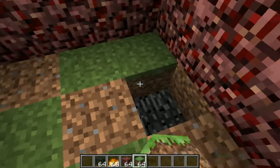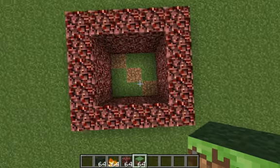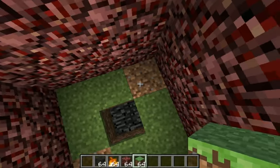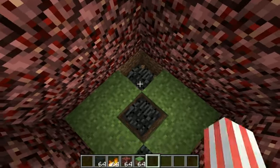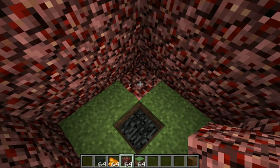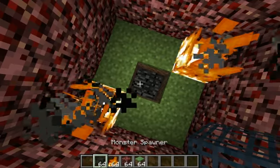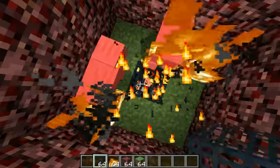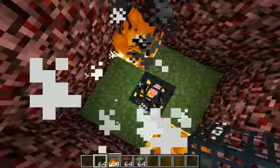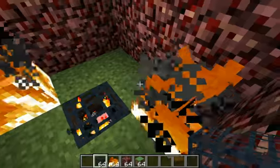You do it in like this pattern — see right here, it's like that pattern. Then in the middle, you want to take these out and take your netherrack. Place it on this side but not in the middle, and then take your fire, put it on there, and take your pig spawner and put it like that. And you'll be getting cooked pork chops — you'll get like unlimited pork chops. Sometimes they do get in the spires though.